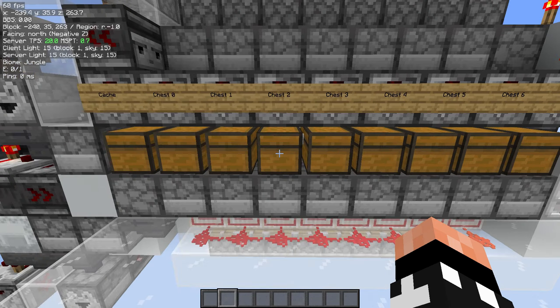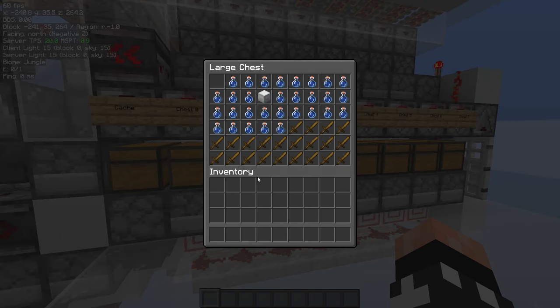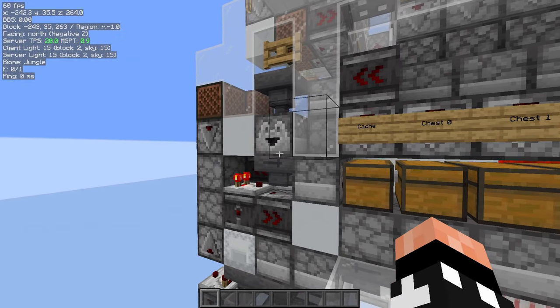Let's say we do have a box in the slot already. I'll do the same slot. It'll do the exact same thing, but since we have a box there already, it'll send both of them to be merged, and then it'll add a placeholder item to the chest and reset.